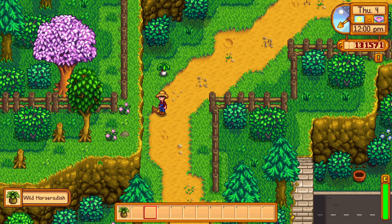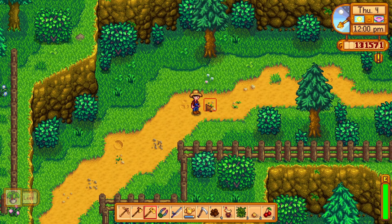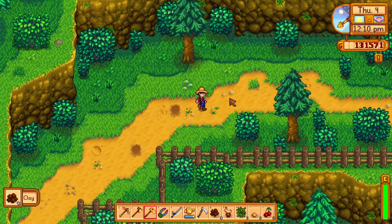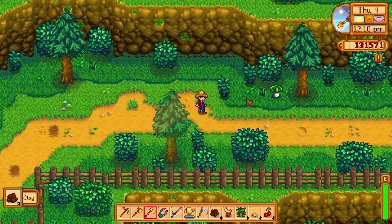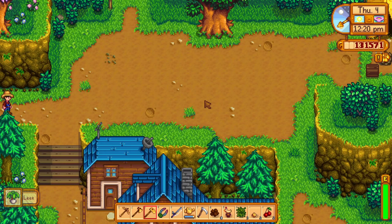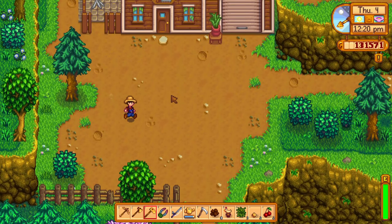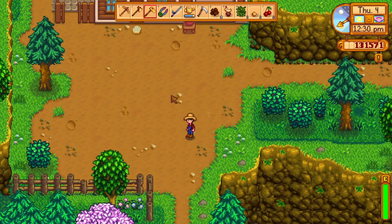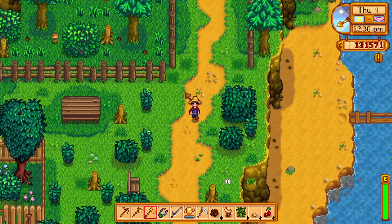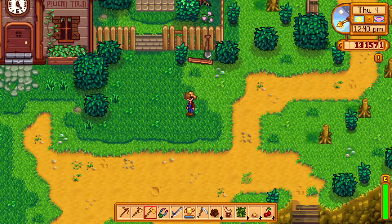I've actually exited the farm to the top. I have a wild horseradish and a leek. Let me just check — this is an artifact spot and this is as well, which is useful for getting clay. We're just going to be foraging a little bit. Basically what I like to do is just make a grand old circle. Now we're just going to head down here near the community center because sometimes I can actually get everything in one swoop.